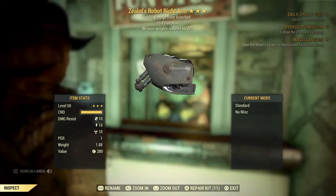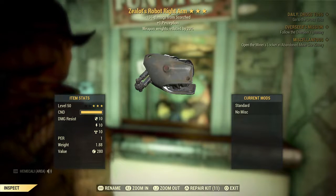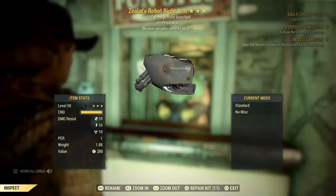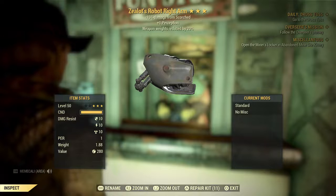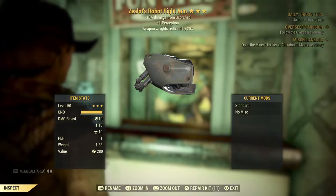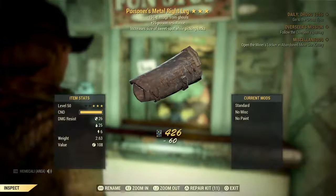Zealot's Robot Right Arm. 15% damage from Scorched, 1 point Perception, weapon weights reduced by 20%. I do have Zealot's armor — I have two pieces already — so I can see if I can modify this at all, because the damage resist on these are low. So far this would probably be the only one that I would use.